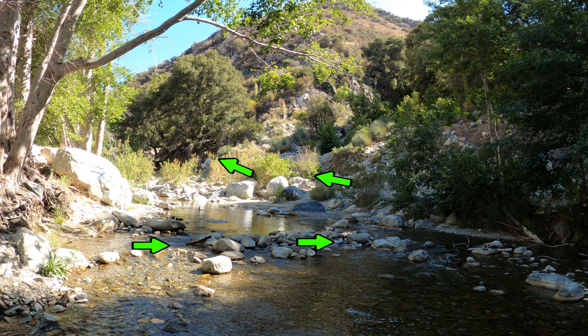This property belongs to Ron Jones, the owner of Bungie America. They offer bungee jumping on weekends and you can find more information on their website. At the end of the bridge there's a trail that leads to the bottom where the river runs — it's the same river we've been crossing throughout the hike. This is a nice area to relax and enjoy your lunch, take pictures, or watch the bungee jumpers.